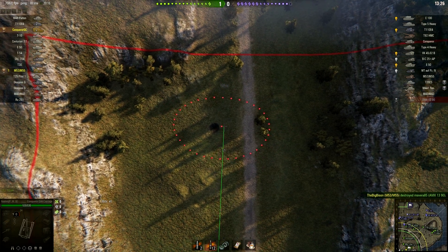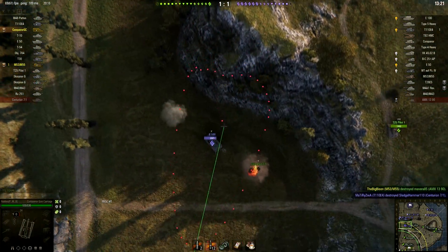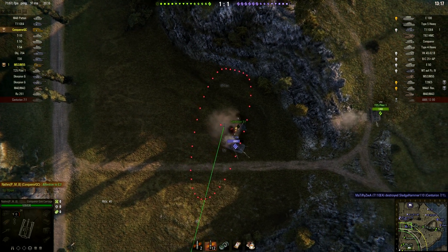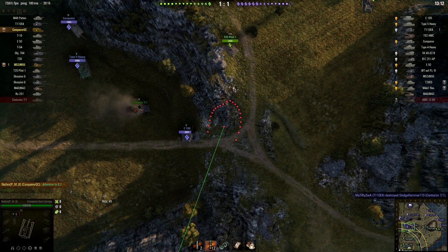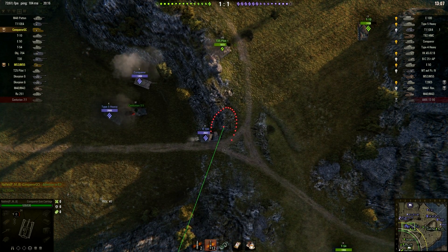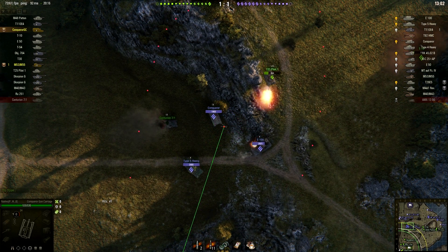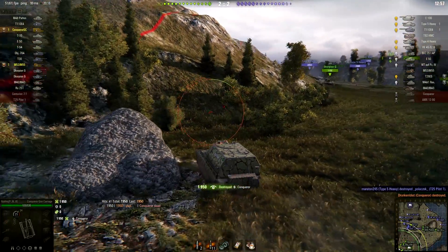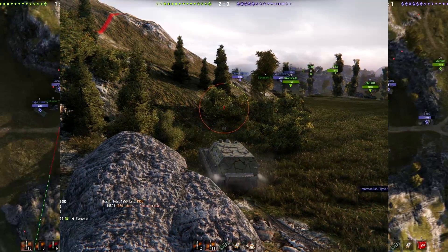Let's get back and see if we can catch any more tracers. However, we spot something in the middle — an E-100 approaching. That looks like a tasty, tasty target. We'll have to wait until he climbs up the hill. Looks like the enemy heavies are making an aggressive push. That position is not artillery-safe, as that Conqueror really quickly finds out. That was a flush penetrating hit with premium HE — 1950 damage. Oh my god.